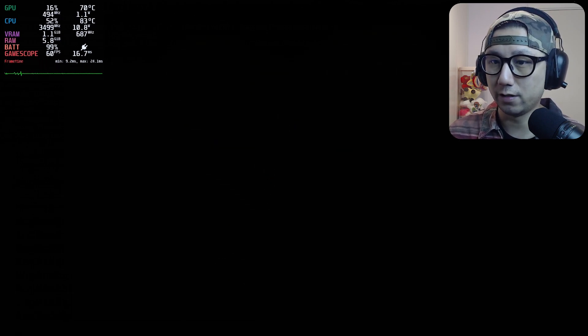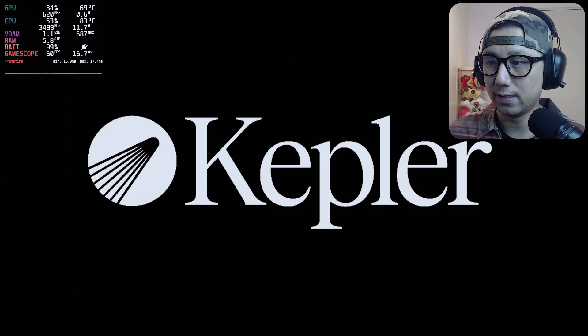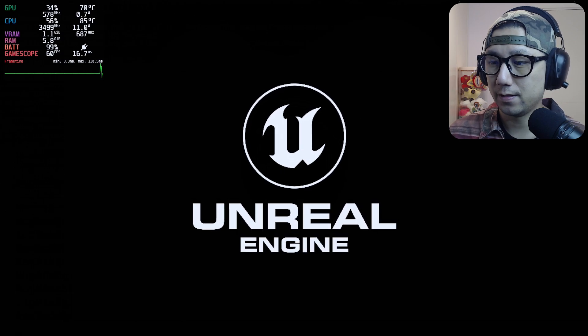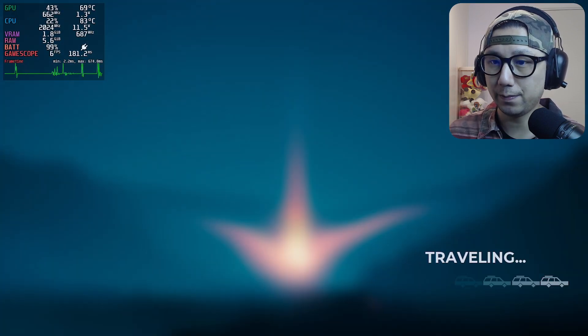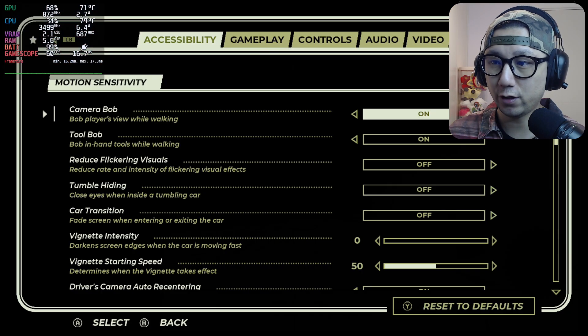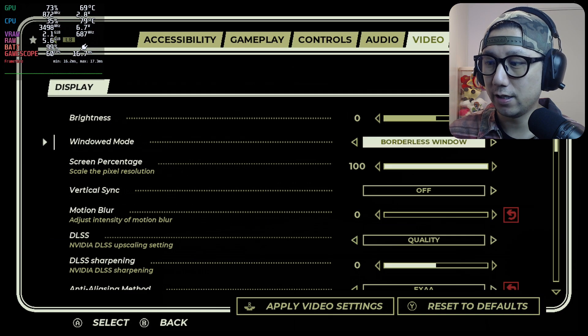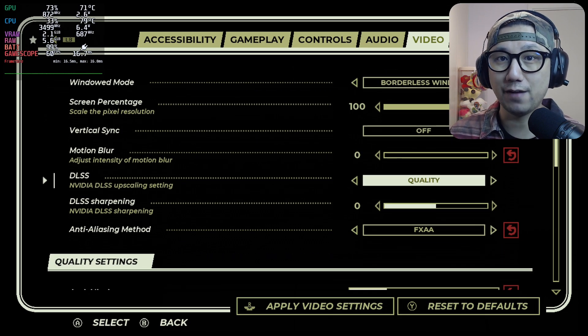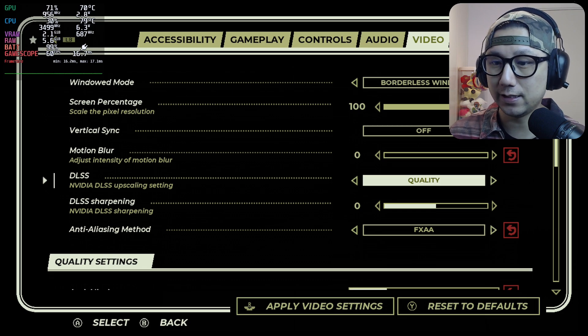The mod is on right now and you can see the difference in the settings menu. Notice it says Unreal Engine — there's a special setting for Unreal Engine games. If you go to settings and then video, we've now got DLSS. This isn't really DLSS — it's because I've got the mod on and it thinks I'm using an NVIDIA display card. This is actually turning on FSR 3.0.